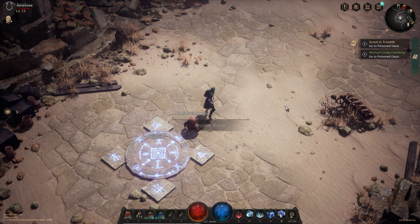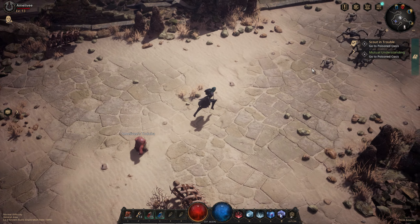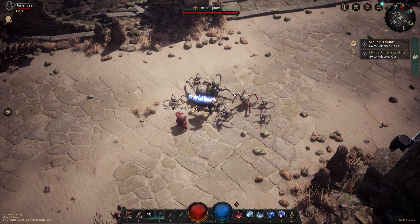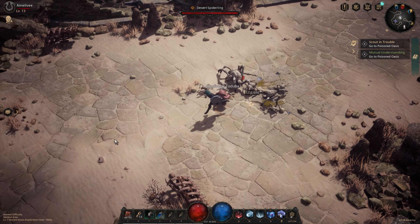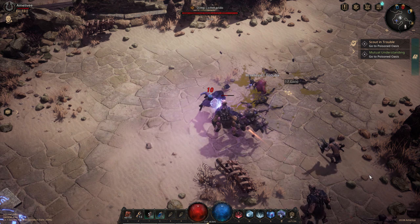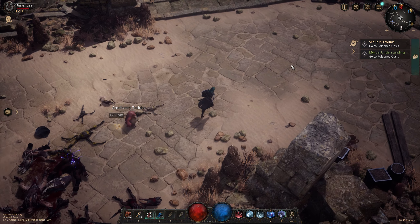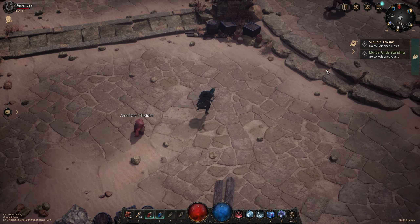My ability is not highlighted so it's not doing anything — I actually have to cast it myself. If I turn it on, it auto-casts. You can move while doing it. It's a very interesting feature.